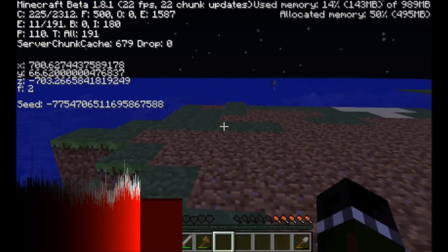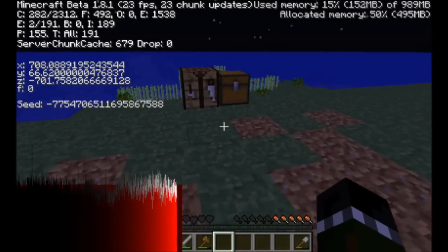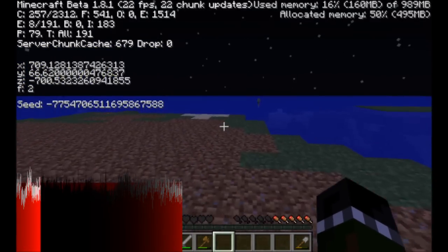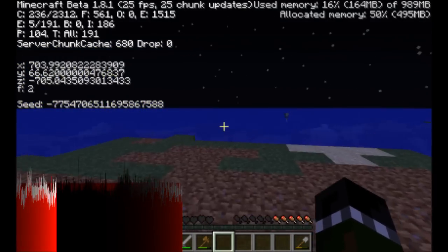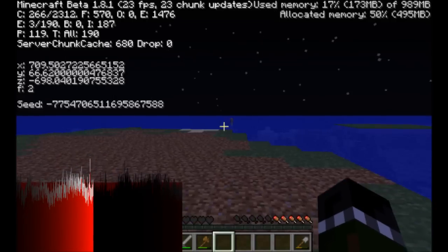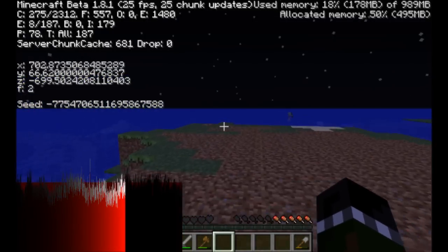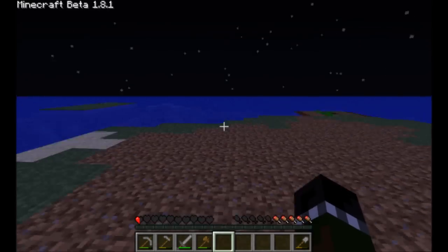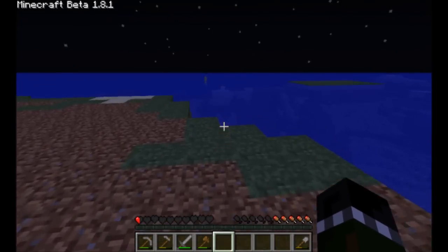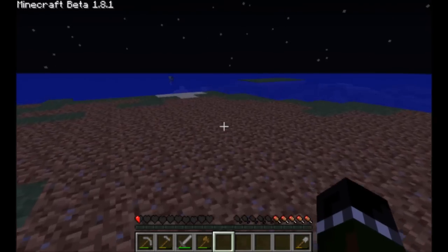Oh, look at that — it even has a seed. I found an ocean and I started following the ocean and it brought me to this island ten minutes later, and I can't find any other land besides little small isolated islands. It is so awesome. I'm just building my house here, but that's the seed if you really want it. Optifine really helps — I'll put the link in the description. Let's go on to the third way to help you.